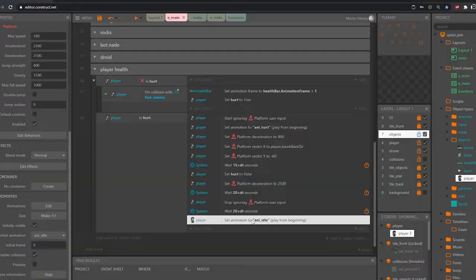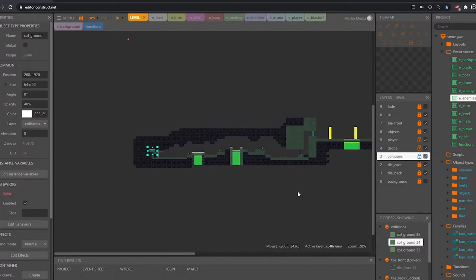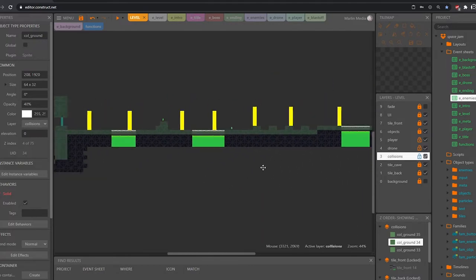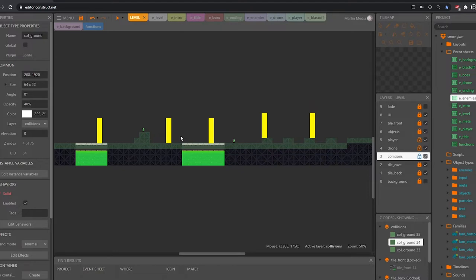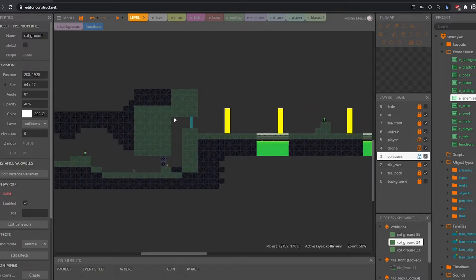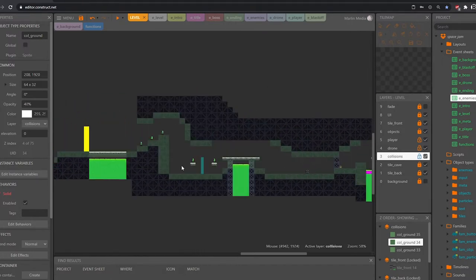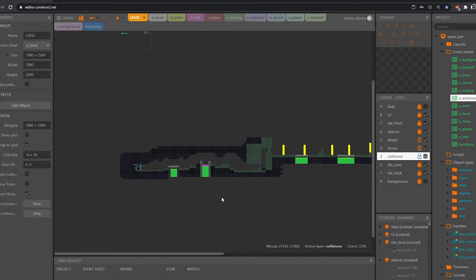It took me well over a full day to get everything working how I wanted, putting me at around three to four days in. At that point I figured I needed to start laying out a level to make sure I had all the pieces to complete the game. I designed the level first on paper and then copied it over onto screen. I started implementing checkpoints and also needed points in the level where I didn't want the player to go back — so you'll see platforms or drop-offs that are too high for the player to jump over periodically throughout the map.